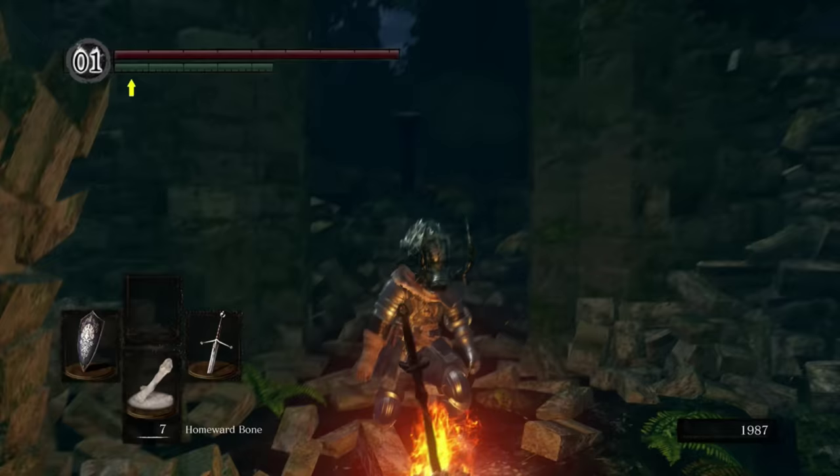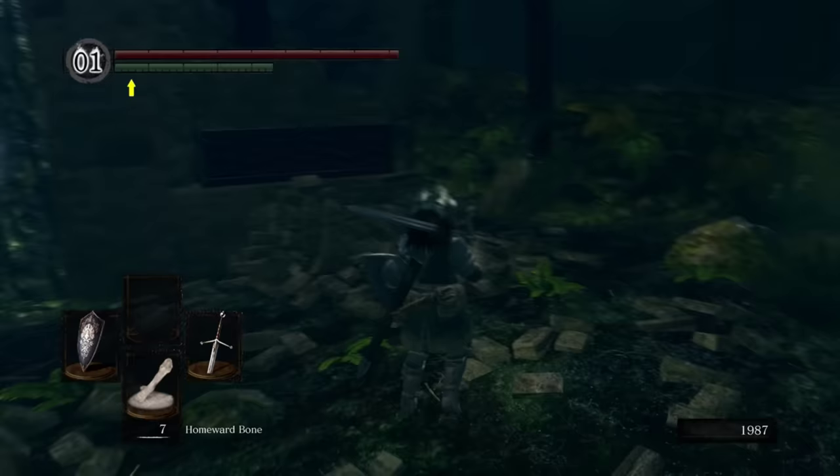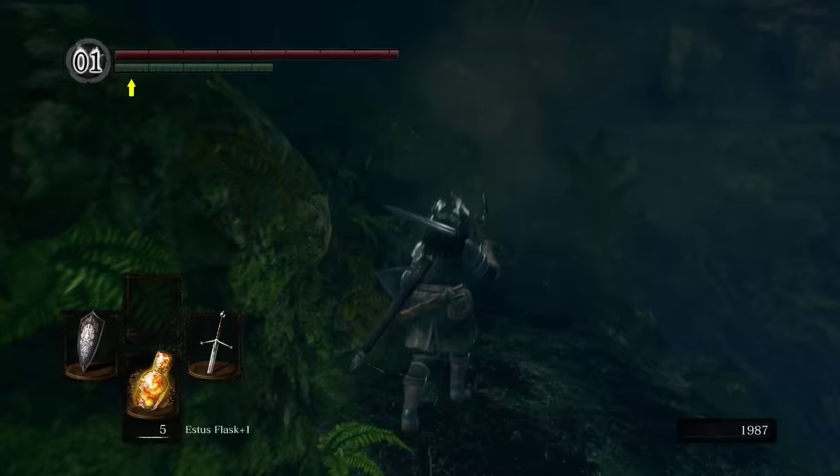What is happening, guys? Cowboy here. Welcome back to the remastered walkthrough. Picking up from the last episode, from here at the bonfire, we had previously gone and killed the Moonlight Butterfly, and now we're gonna head on down into Darkroot Basin.